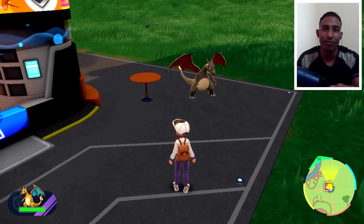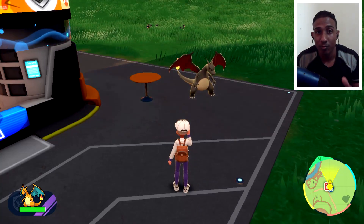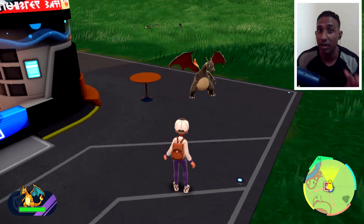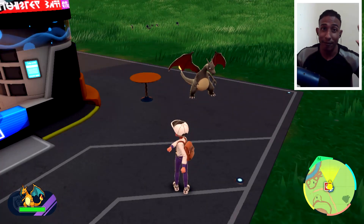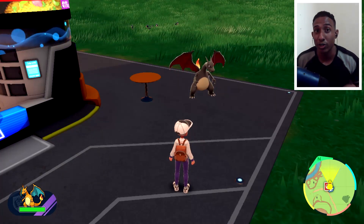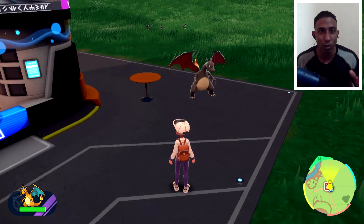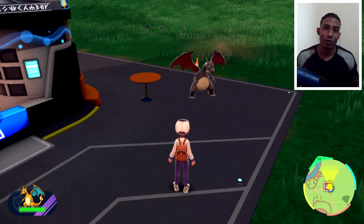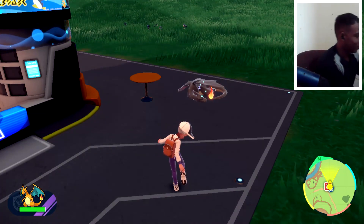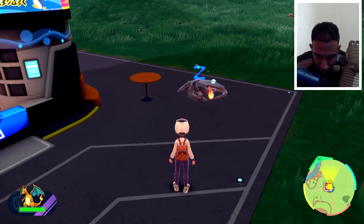Guys, don't forget to smash the like button if you haven't liked the video yet. Don't forget to subscribe, and when I show you how to get shiny paradox forms. Don't forget to subscribe — and of course you know who it is: it's your boy Syres and Crocky. Until next time, peace out.